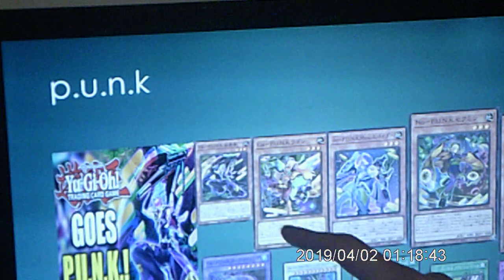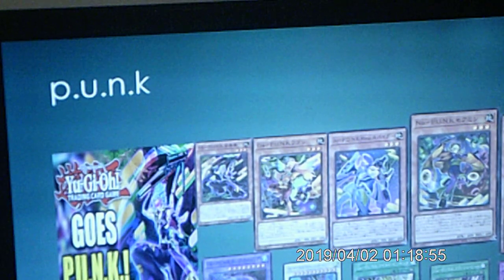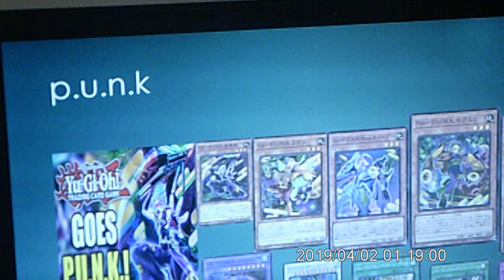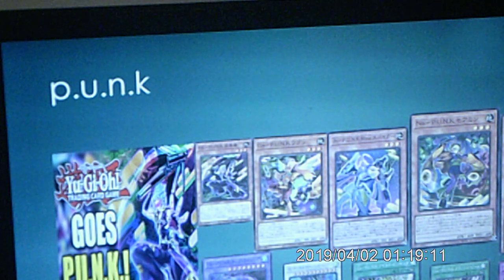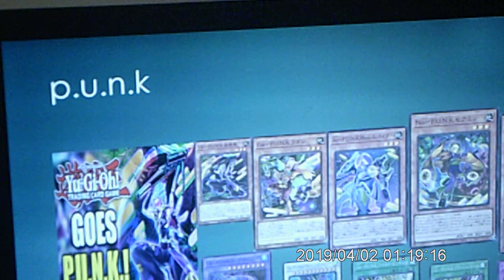This one searches spells. This one you have to pay 600 to summon a fusion or synchro on your opponent's turn, which is kind of cool. Then you've got a ROTA that's supposed to be here. So this one is level eight - basically this one can search for and summon a Punk monster from your deck, which is really cool. This one, you can just discard this card itself to add one or special summon one from your hand - so that's pretty cool. The fusion special summons two from the deck, which is really nice.